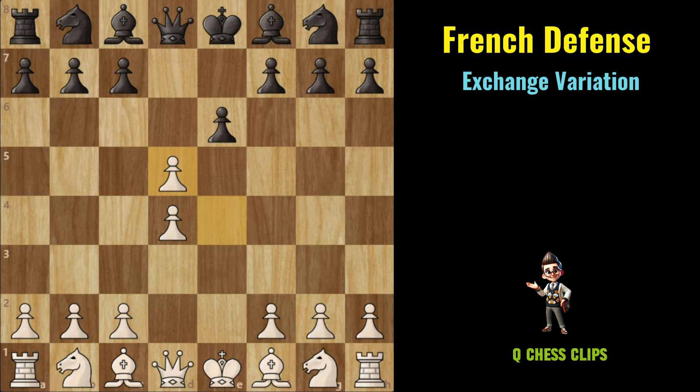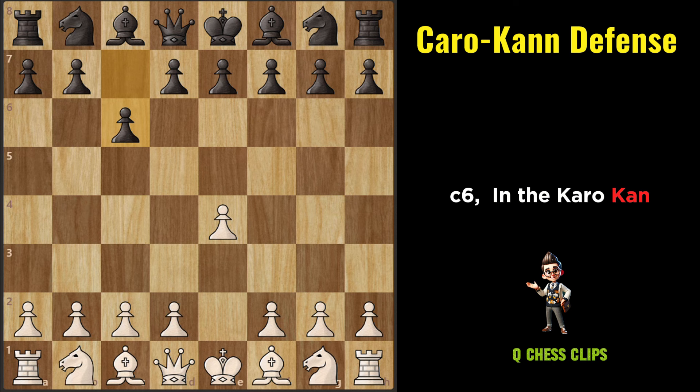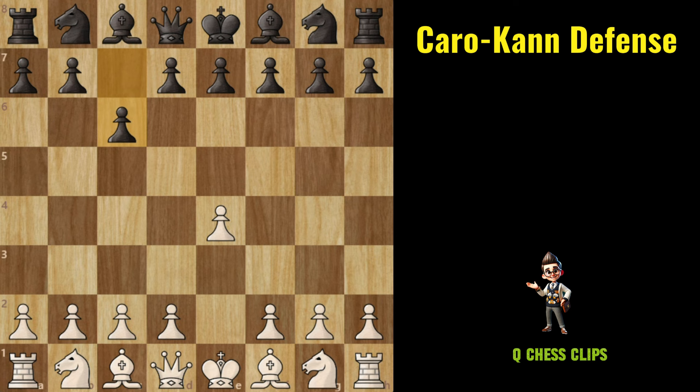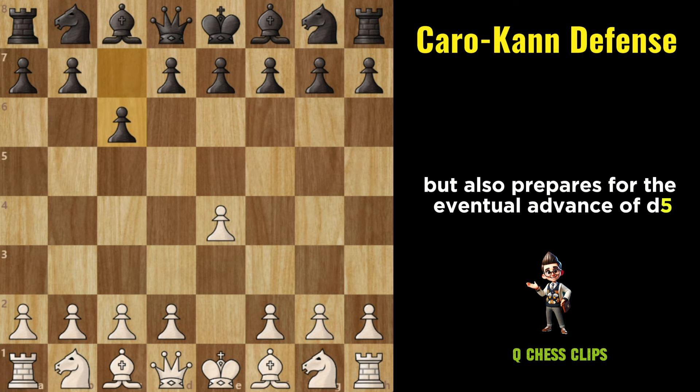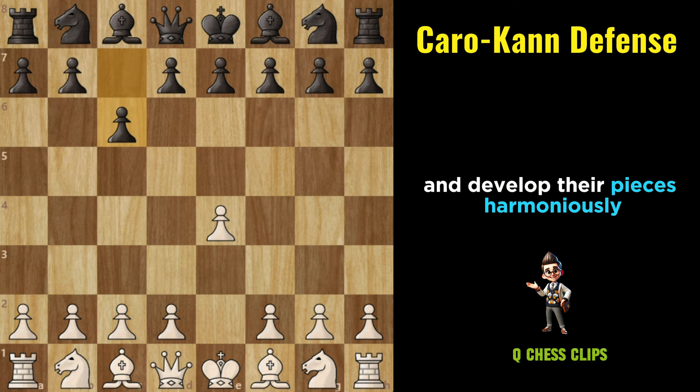Caro-Kann Defense: The Caro-Kann Defense arises after the moves E4, C6. In the Caro-Kann, Black immediately stakes a claim in the center by advancing the C pawn to C6. This move not only supports the D5 square but also prepares for the eventual advance of D5, challenging White's central control. The Caro-Kann is known for its solid and resilient nature, as Black aims to build a sturdy pawn structure and develop their pieces harmoniously.